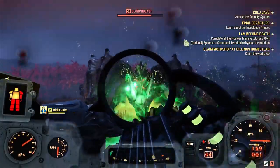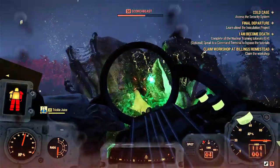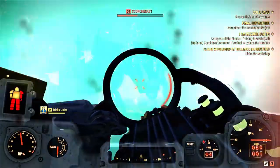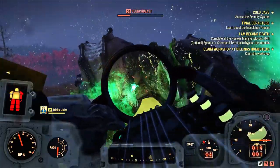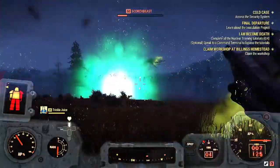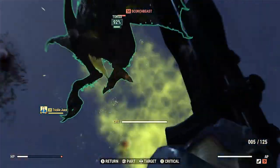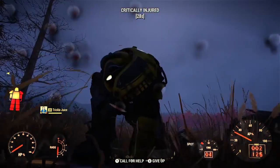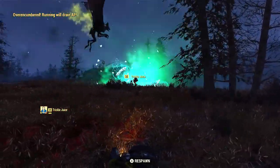Here's me fighting a scorched beast with a super mutant nearby who's just not paying attention to anything going on around him — he's getting hurt by the scorched beast too but only cares about me. As you can see the scorched beast is getting killed by this gun. I usually do bursts with this gun because it'll stop hurting them otherwise — bursts seem to help. It did break right before I could finish off the scorched beast because I'd been fighting all these scorched and went through all the ammo.